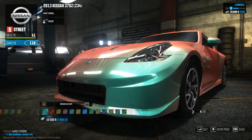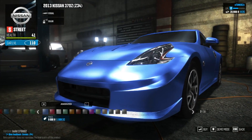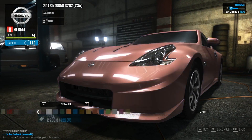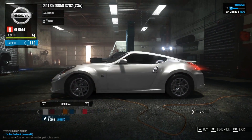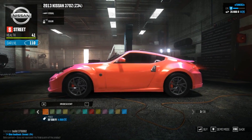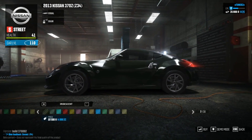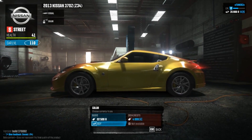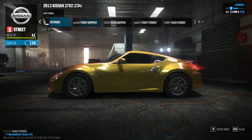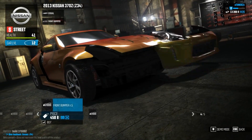So here we are with customization on the 370Z. First thing you can do is change the color of your car. There are a lot of options — different styles of paint, metallic, and you can also go to official, which is the manufacturer's paints. That's usually what I stick with, especially with the Camaro, because it has black, yellow, grey, and orange — really the only colors I'd put a Camaro in, but you can switch to anything else.